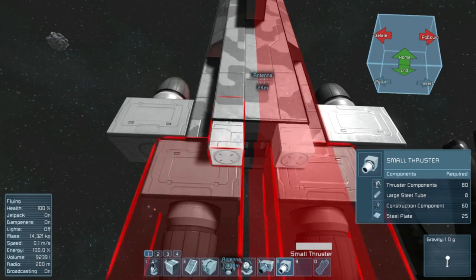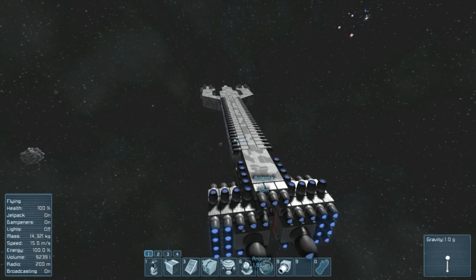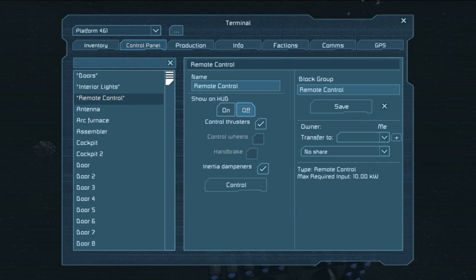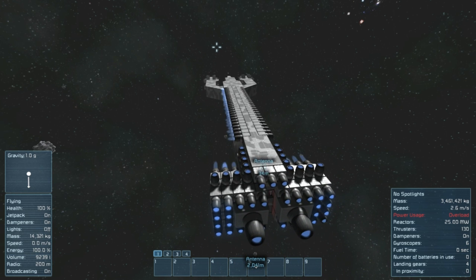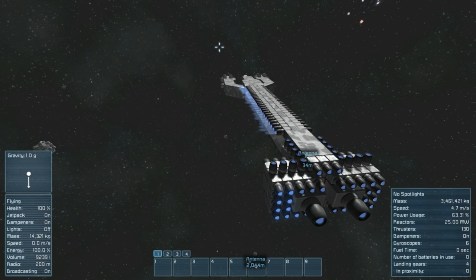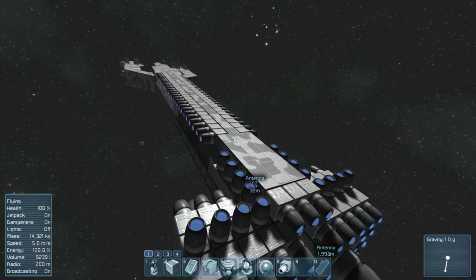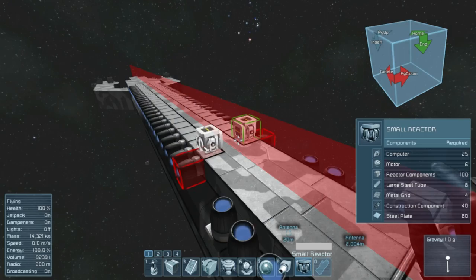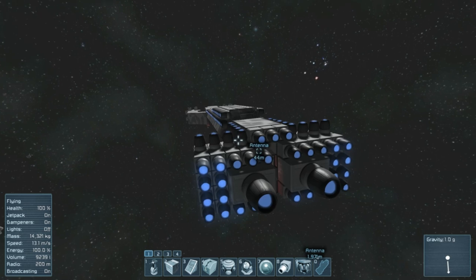So now we need the other smaller thrusters. Backup thrust here — you gotta go, you've got stuff to kill, you can't be loafing around. We need more power now. I have to say that's actually a really impressive strafing speed for a craft of that size. Let's come in here now and I could definitely use some more reactors. There we go. I added some more side-to-side thrust because I thought I could use just a little bit more.